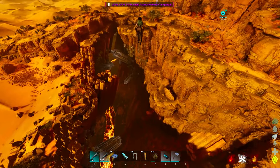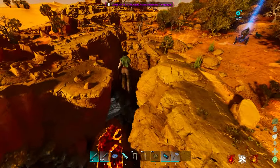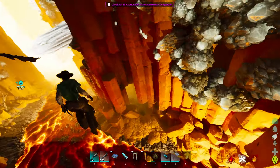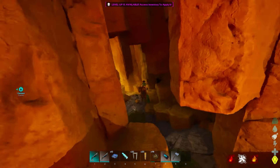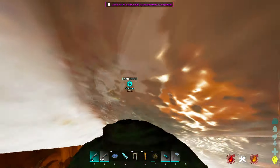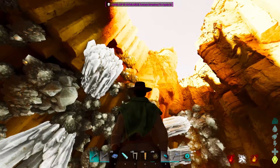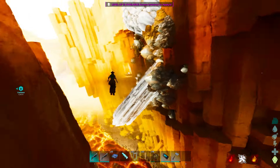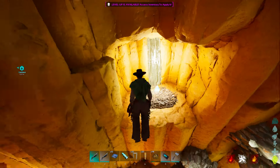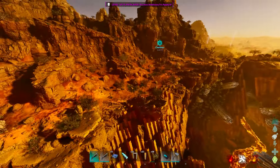The last spot you really want to access for wyvern eggs is the northern end of the scar. At the northern end, there will typically be wyverns that get stuck. There's a small circular area here you can use to lose wyverns because they are very bad at pathing — they tend to get stuck. You can use this zone as an escape point, and there are quite a few nests over here that are almost always full. Here's one right there, and another one on this side.